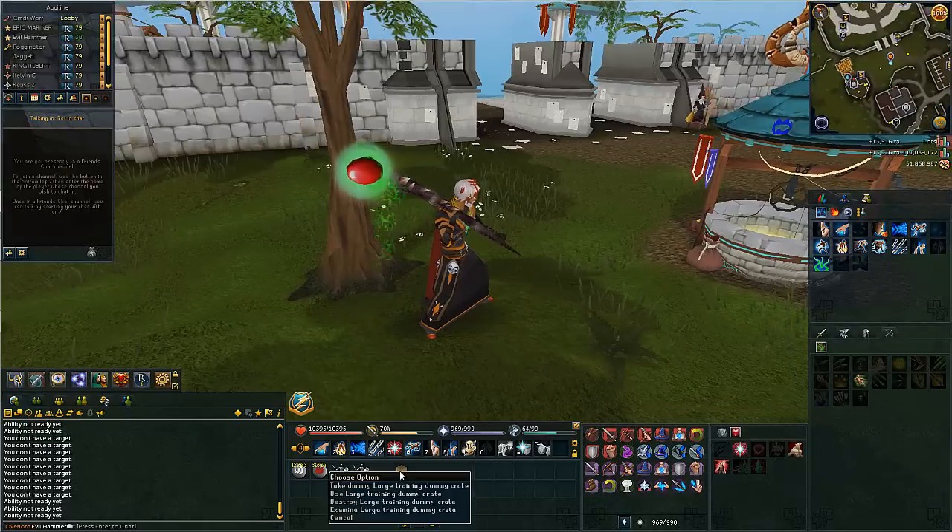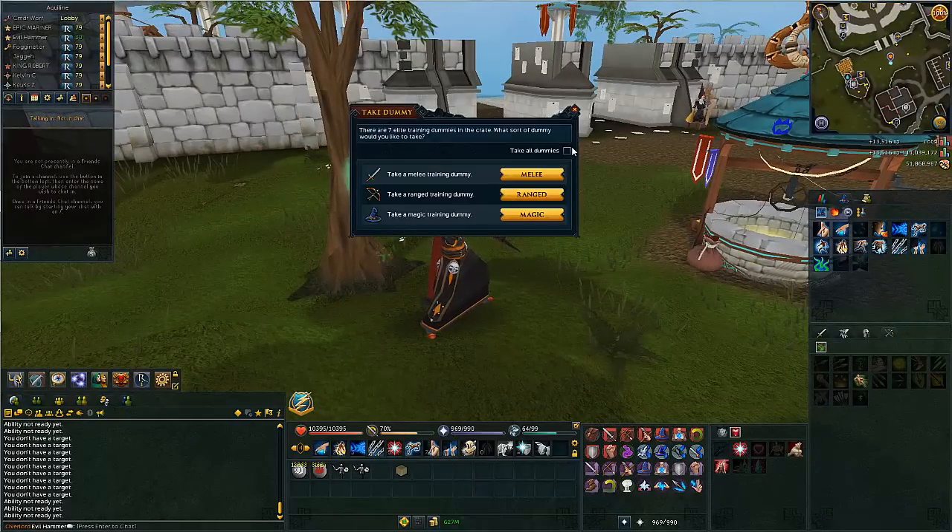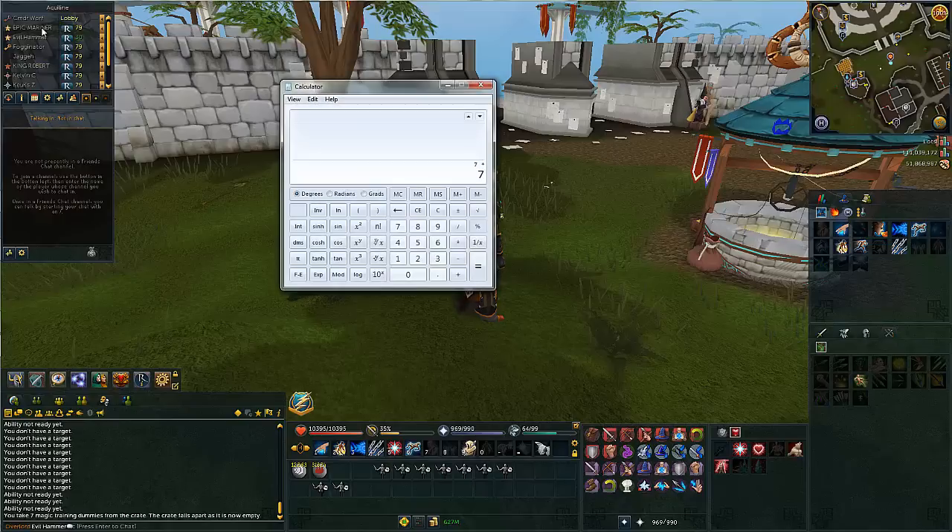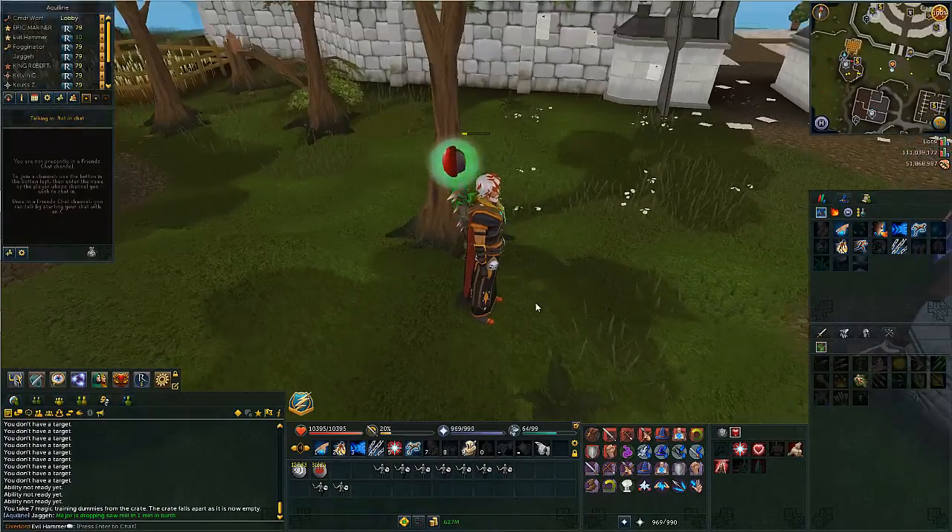So we take all of these out. How many are we going to get? Those two were from the other one — one, two, three, four, five, six, seven. Seven dummies from the large crate — about 105K experience from a large crate. That's pretty damn good.